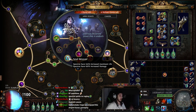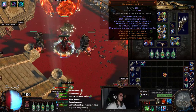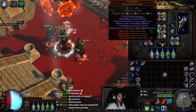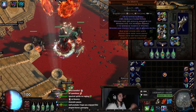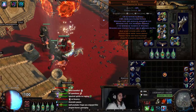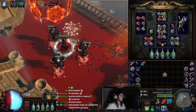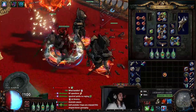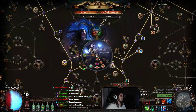Since Wickermen are so tanky you're able to use something like Vis Mortis and there's virtually almost no chance of them ever dying, unless you're running red-tier maps with three damage mods and run into a shrine with nine Discharge mobs or something. But for the most part you don't ever have to worry about the Wickermen, which is really nice. Same thing with the Spectral Spirits — they're out forever and you don't ever have to worry about them either.